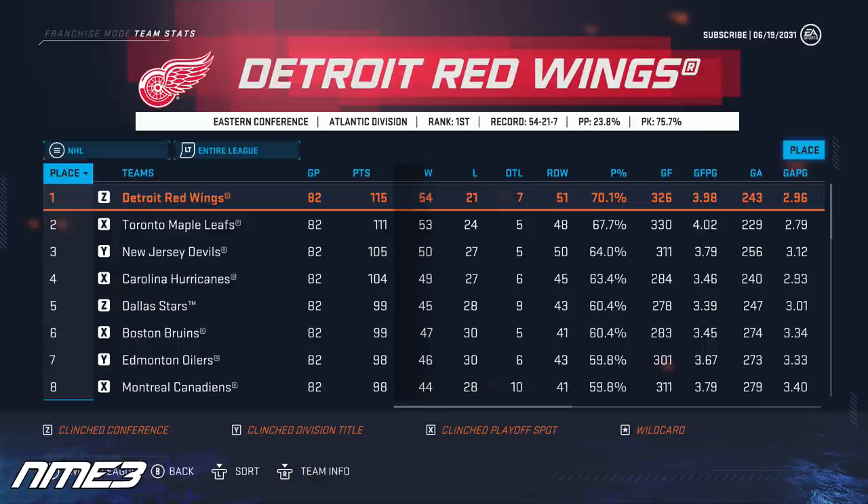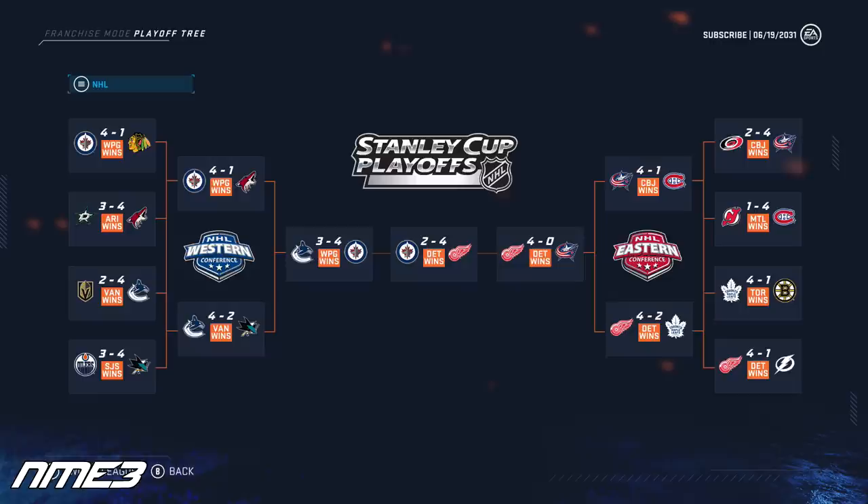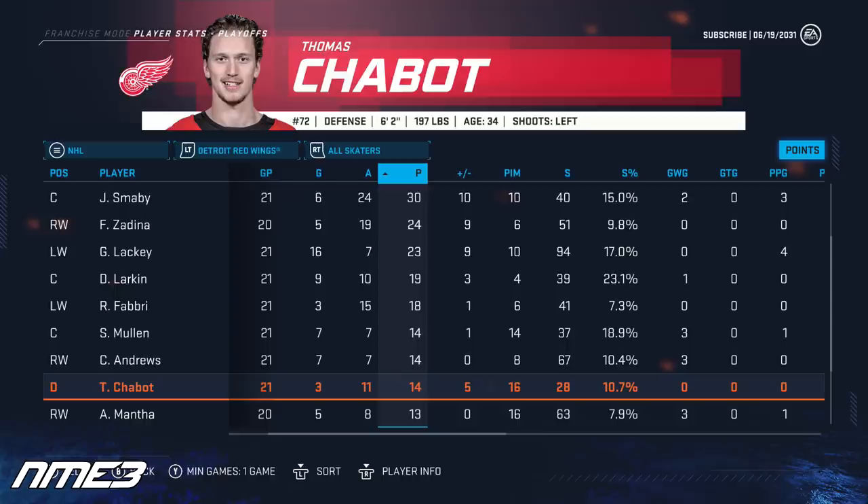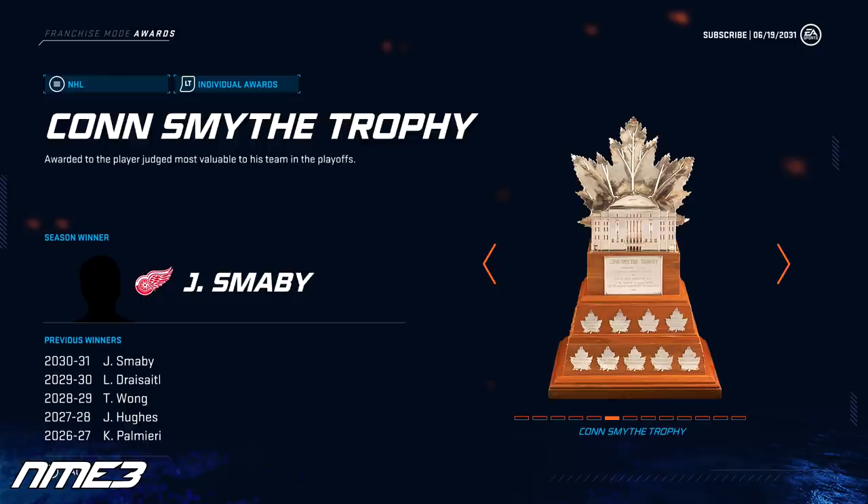The Detroit Red Wings have a huge regular season, finishing first in the NHL and winning the President's Trophy. The playoffs were just as dominant and saw them win the Stanley Cup in 6 games over the Winnipeg Jets. Stanley Cup champion Thomas Chabot put up 9 goals and 42 assists for 51 points in 80 regular season games, and in the Cup run scored 3 goals and 11 assists for 14 playoff points. Chabot didn't take home the Conn Smythe though, as that went to Jalem Smabby, and Chabot dropped in overall down to an 87.